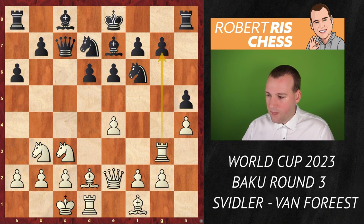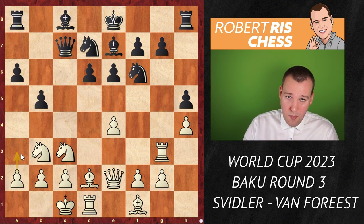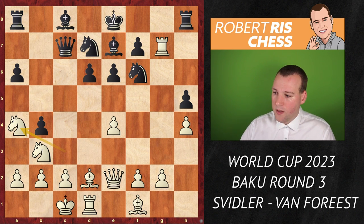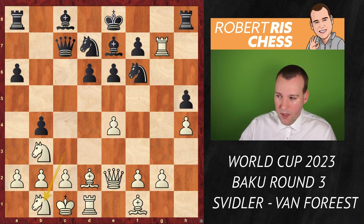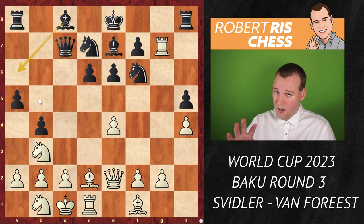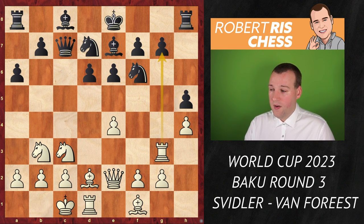Another possibility is to ignore the threat with b5. White can play a3 to stop the b-pawn march, but if white takes on b7, b4 is very unpleasant. The knight has few squares: if it goes to a4 it can easily get trapped with queen c6. Better go back to b1, but then things go from bad to worse — the knight is badly placed and black gets a strong initiative, potentially bringing the bishop to a6. This position looks not great for white.